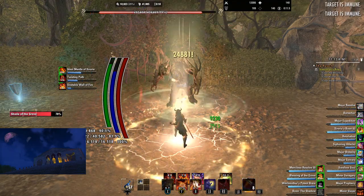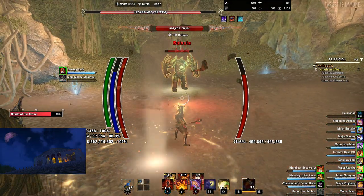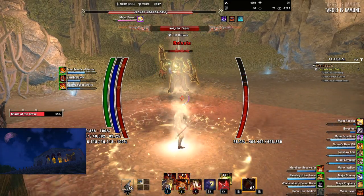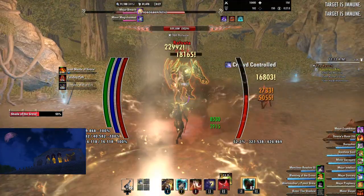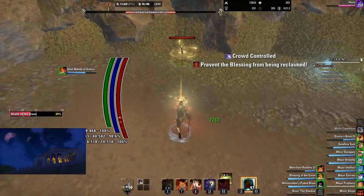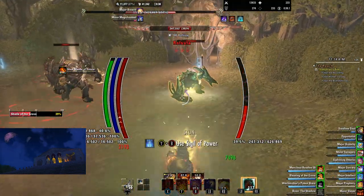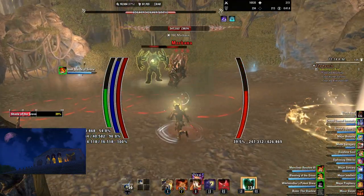To start the fight, you just kill these three little spriggan attendants here, and they will continue to spawn throughout the fight. The big thing about them is they will spawn on the edges of the map, and they will try to tether to you. When they do, it's going to try to steal the boon that you have — the 'Blessing of the Grove' that you can see in the bottom right. You just need to bash them to stop it. If you don't get the bash off, your screen will turn a blue color.